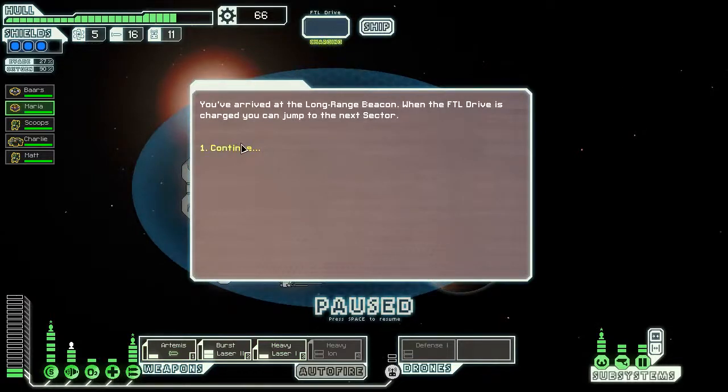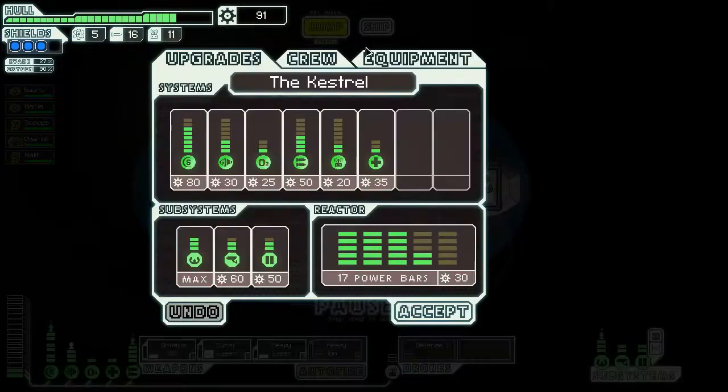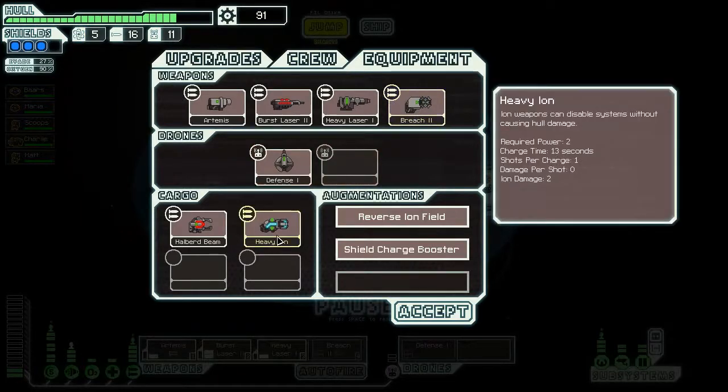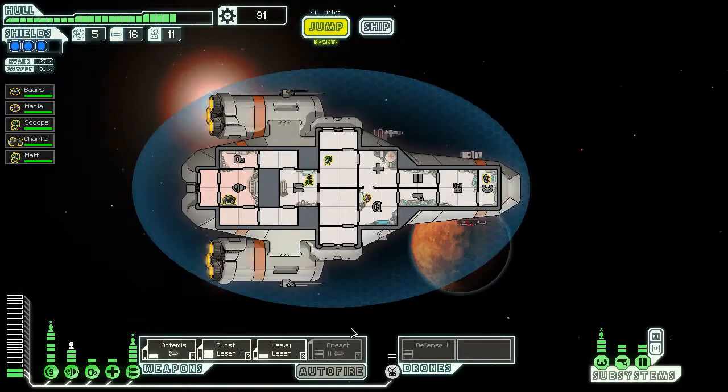We've arrived at the long-range beacon. When the FTL drive is charged, we can jump to the next sector. Debris from a battle is scattered throughout the system and we discover a functioning weapon: 25 scrap and a breach bomb mark 2. It's slower than the mark 1 but breaches and does more damage to systems — it teleports inside the enemy ship. I'm going to swap out the heavy ion cannon for this, since it has a high chance to breach, good personnel and system damage, and only requires one missile. Let me equip that and then we'll jump.